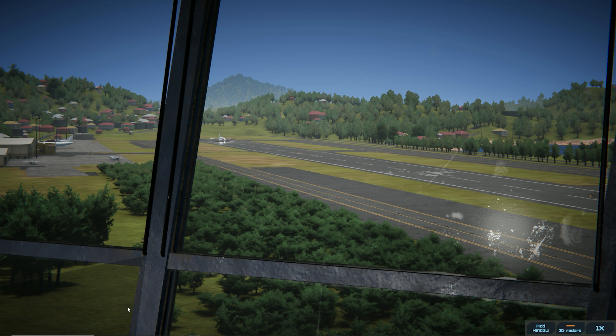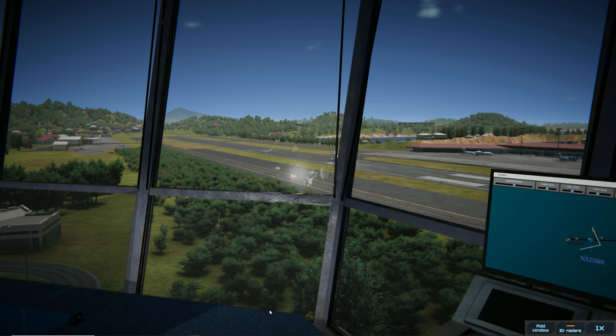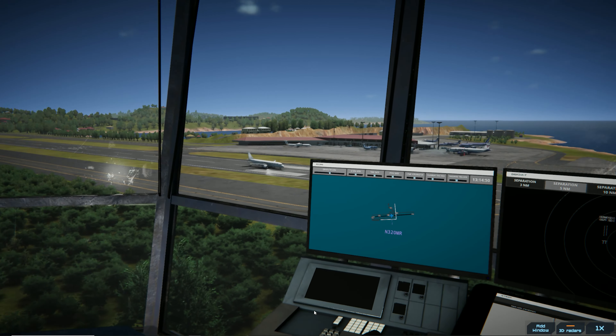I like a lot of the quality of life stuff that they did here. Having the ability to clear for an immediate takeoff is a big deal. In Tower 3D Pro, they'd stop on the end of the runway — you'd have traffic on like a half mile final and they'd stop and think about life for a little while and then they'd finally roll.